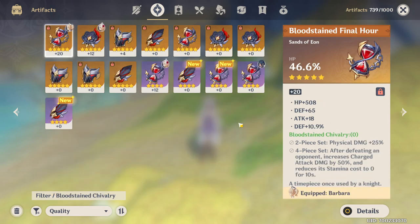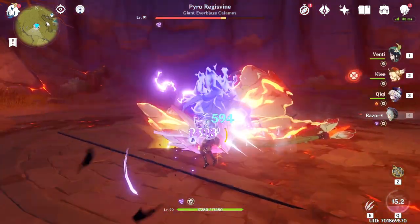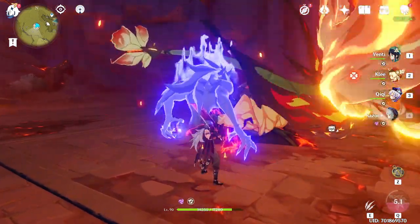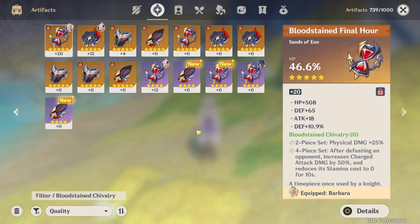Now we have the final element — which isn't really an element but we can consider it one — physical damage. The two-piece is going to be one of the most powerful for a couple of units: a straight 25% physical damage bump. For units like Razor that are doing a ton of physical damage it's a great set, although Gladiator is also very good for him, so just go with whatever has better substats. Then we get to the four-piece — charge attack damage increases by 50% and its stamina cost is reduced to zero for 10 seconds. It's a little niche; in places with just one or two strong enemies the four-piece will be useless, but across many domains and abyss floors you can keep it up almost constantly. I definitely would not recommend the four-piece for Razor, as his charge attack isn't all that great and he can't use charge attacks in ult form.